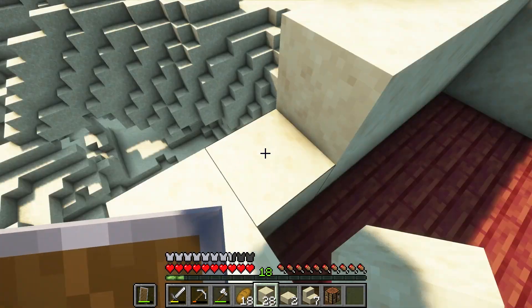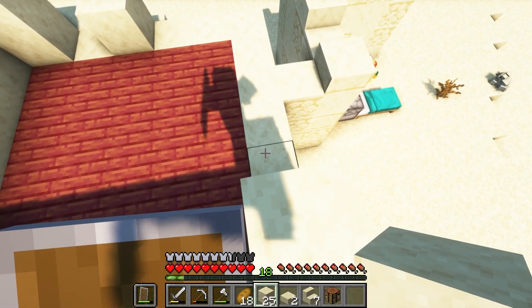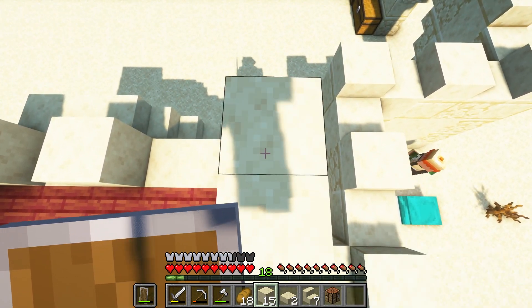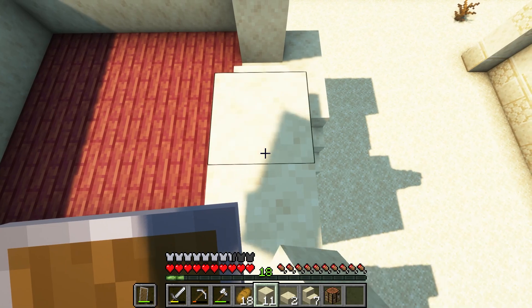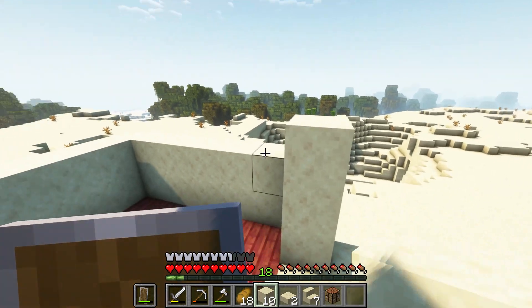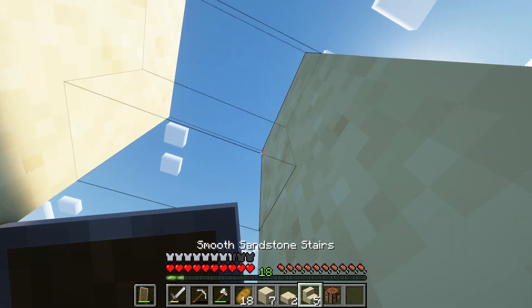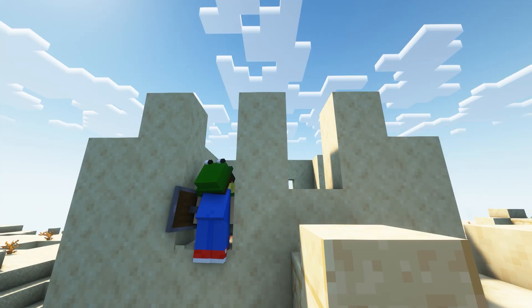I got some more smooth sandstone and continued working on the second floor. I was determined to finish the walls in the next couple of days so I could finally sleep safely inside. I used my pickaxe to break out parts of the walls and create windows. It's always nice to have a bit of natural light and a breeze.